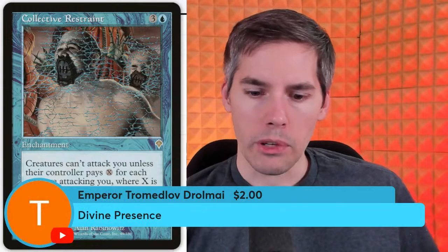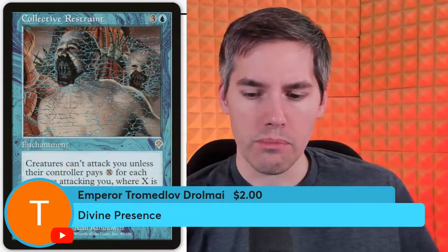Collective Restraint: four mana enchantment — creatures can't attack you unless their controller pays X for each creature attacking you, where X is the number of basic land types among lands you control. This cost is paid as attackers are declared. It's basically another Ghostly Prison type card — if you're playing five-color you can stack them super hard with Collective Restraint.